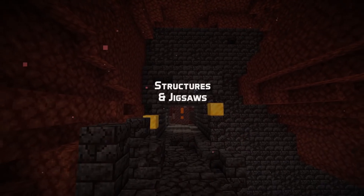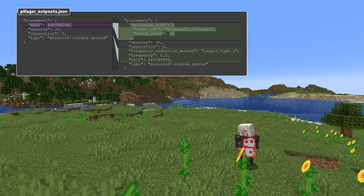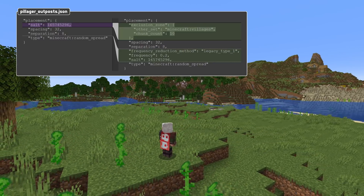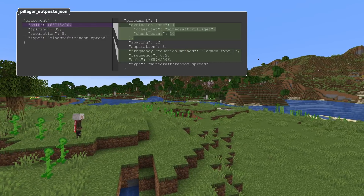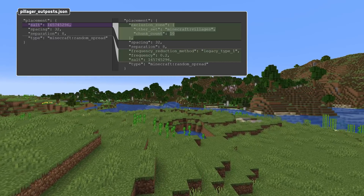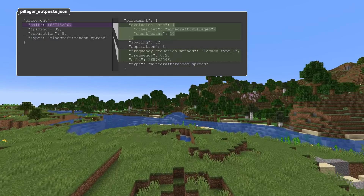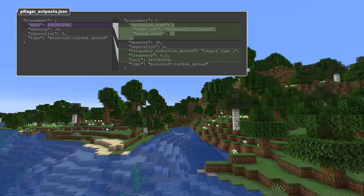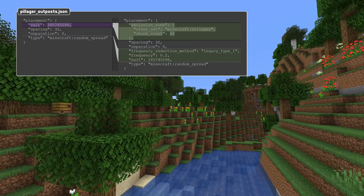This version also has some big changes to structures. The structure block user interface now has more space for long structure names. Structure sets now have a frequency field which is used instead of a probability in the structure itself to control how many of the locations actually get a structure. There's also an optional frequency_reduction_method field that can be set to legacy type 1, 2 or 3 — this should never be needed for custom data, it's simply used to avoid existing structures moving. A new optional field called exclusion_zone is also available which can be used to make the structure set check for the existence of another structure set placement within a certain range, and if so, avoid placing nearby. Note that this is both expensive in terms of performance and can cause stability problems if you have several structures looking for each other. A better way of achieving the same type of result could be to have the same structure set place both structure types, like is done with the nether complex structure set in the vanilla data.